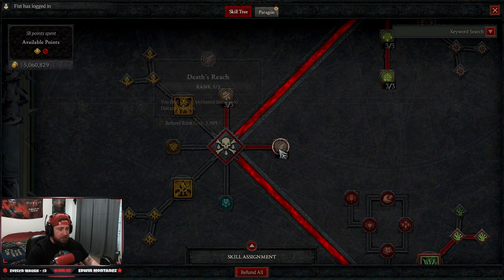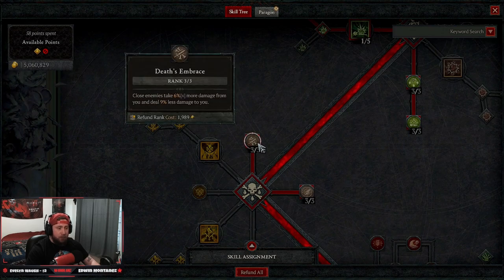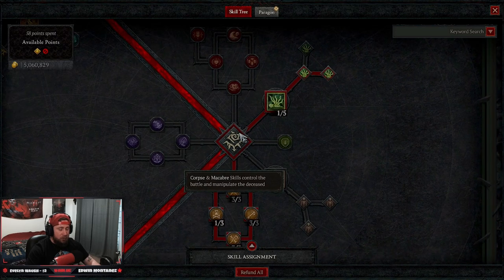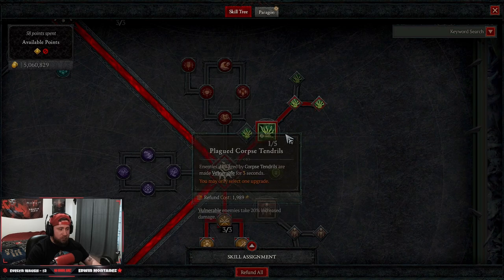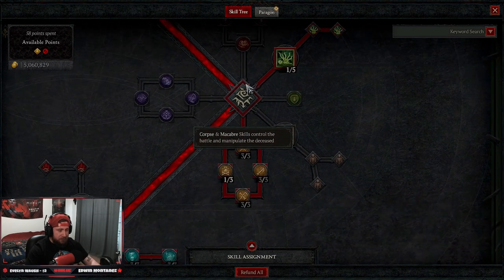In curse skills we're taking none, but we do take Death's Reach for more damage to distant enemies and In Dust's Embrace for more damage against close enemies while also taking less damage from them. For corpse skills, Corpse Tendrils into Plagued Corpse Tendrils is one of our main skills — it slows everything, makes everything vulnerable, and stuns them all for three seconds, allowing us to land high crits.